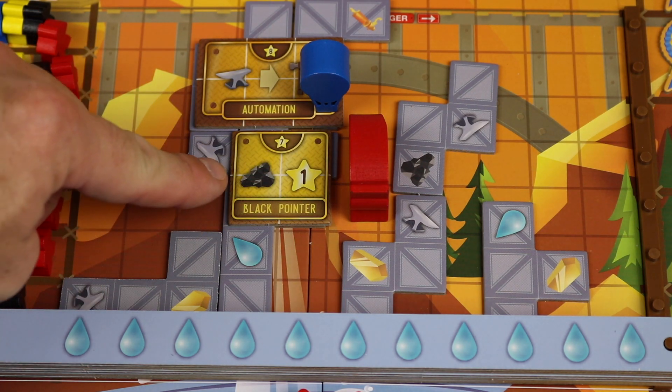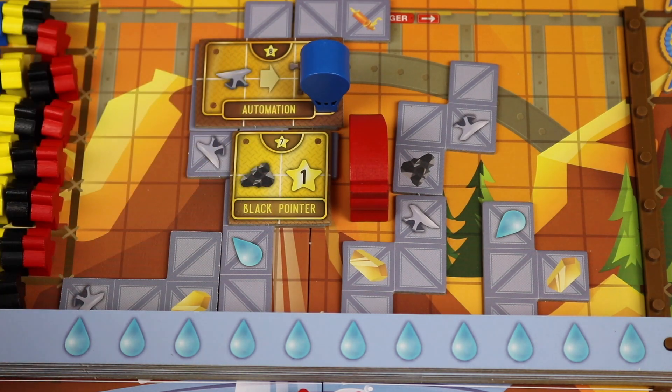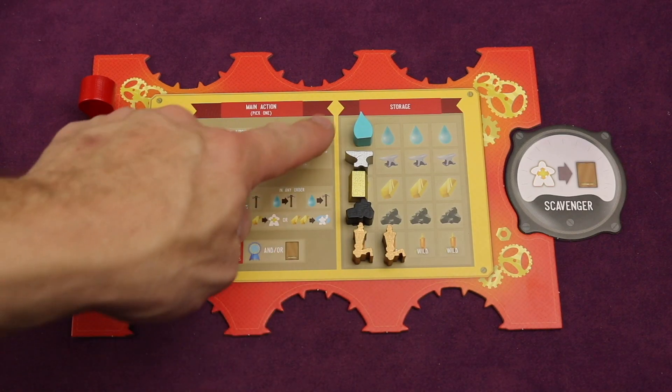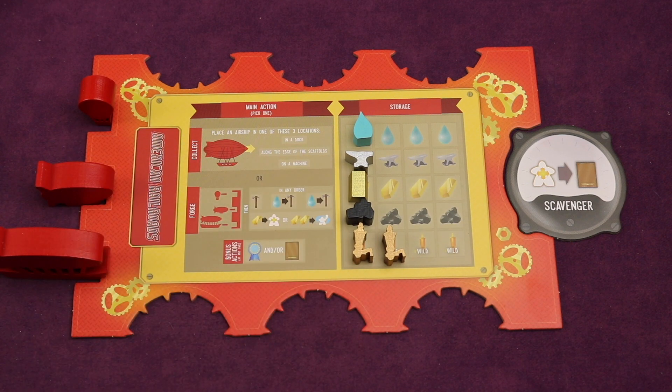You'll also activate the machine's abilities that you're on and ones adjacent to you, like the black pointer getting you coal and a point, or automation allowing you to spend an iron to build another machine or scaffolding. Each player gets their own player board to hold all their resources, and the resources are really cool in this game — they're not boring cubes.